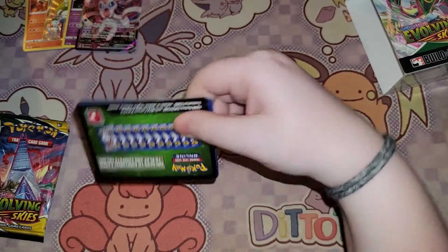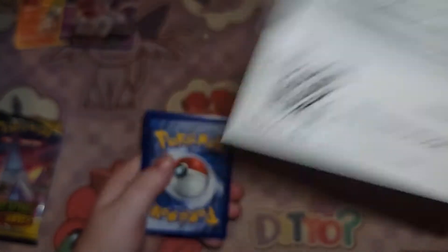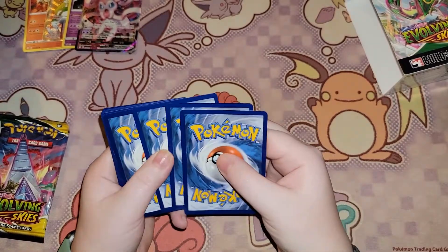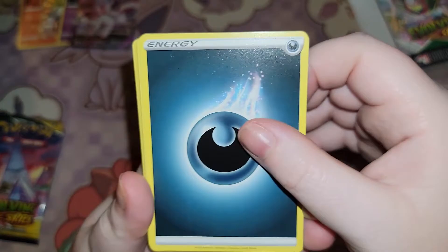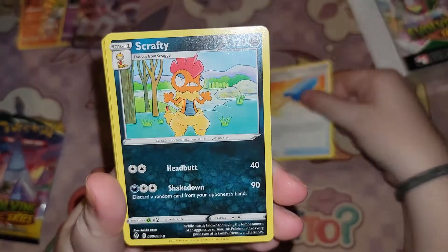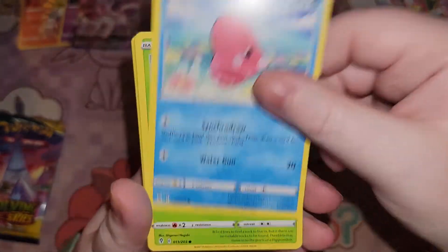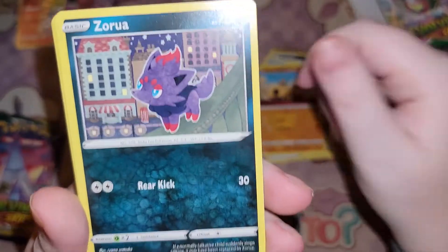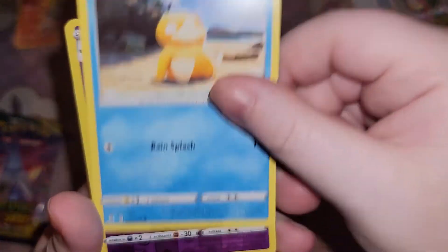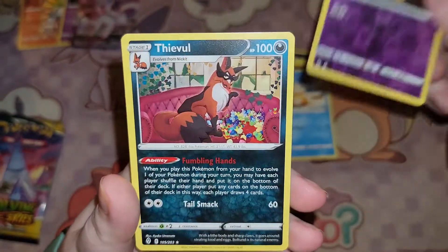Another green-back card. Dark Energy, Lucky Ice Pop, Scrafty, Snowleaf Badge, Luvdisc, Dwebble, Hippopotas, Zorua, Psyduck, Reverse Holo Gourgeist, and Feebas.